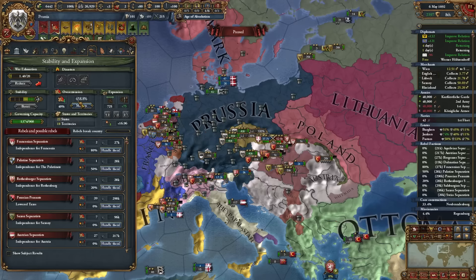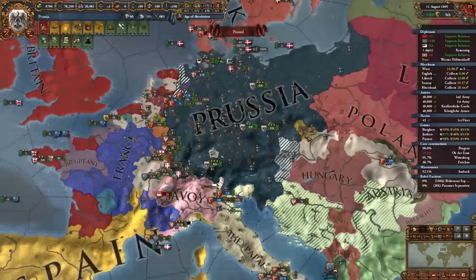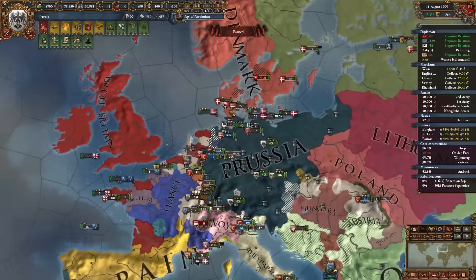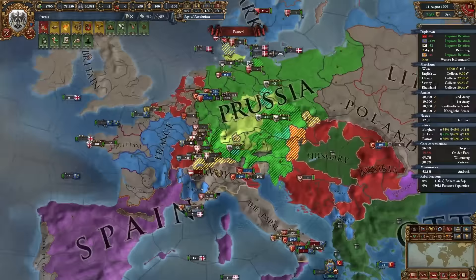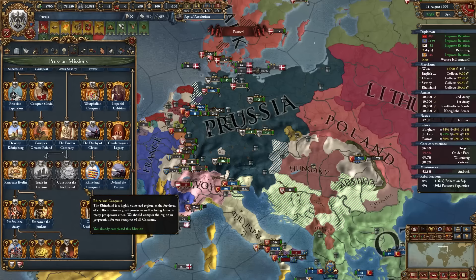We're almost Germany. I need to finish annexing Bohemia, take a specific area from Austria, get one province from Denmark — then I have every province I need. I also need Switzerland from Savoy. But my plan is to finish the Brandenburg/Prussia mission tree first, then form Germany, and see if I have time to complete the German mission tree as well.